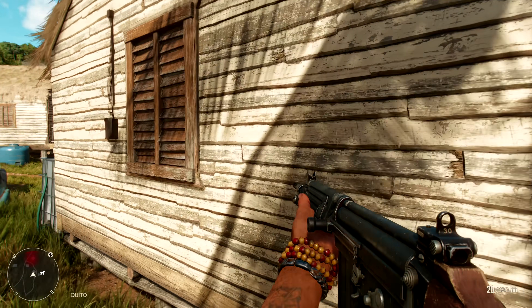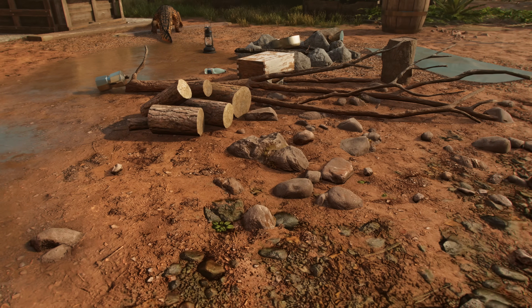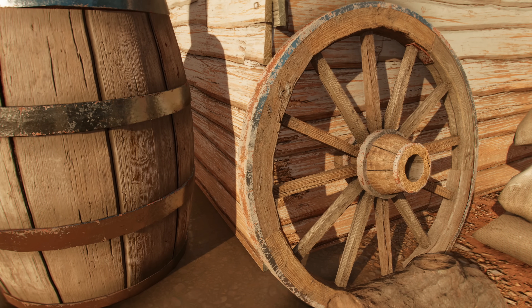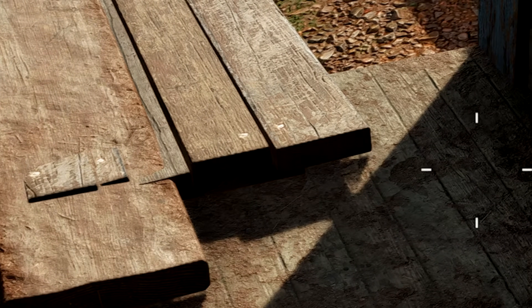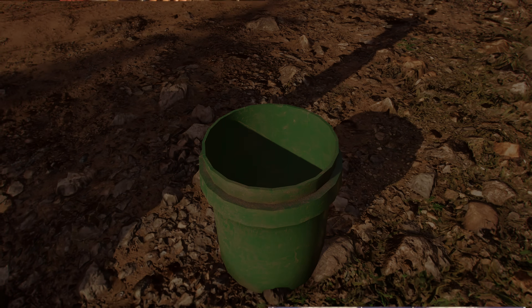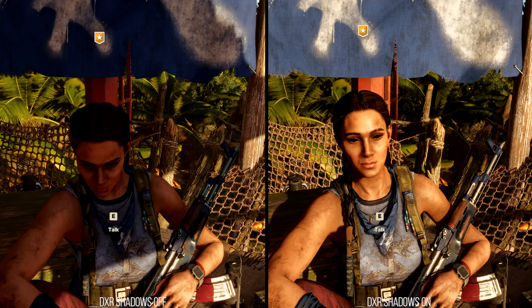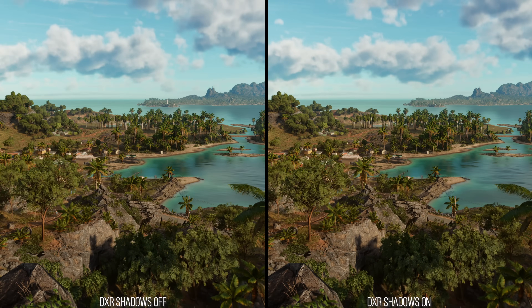Another limitation is that RT shadows appear to be quarter-resolution. We've seen low-res RT shadows before in games like Modern Warfare 2019, but those were temporally filtered in a great way. Here the filtering and denoising is comparatively rudimentary, so when you move the camera, RT shadows add a surprising amount of aliasing. RT shadows in Far Cry 6 do enhance the presentation on average, but they're a bit hobbled. The game might have had a better visual presentation if that ray tracing power had been used instead for something like ray traced ambient occlusion.